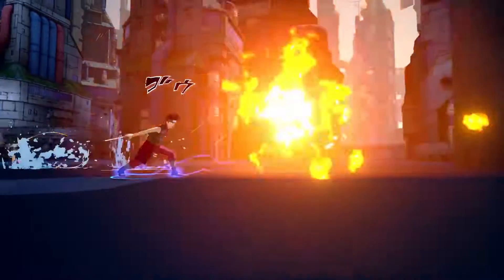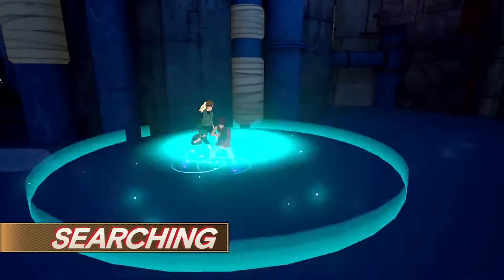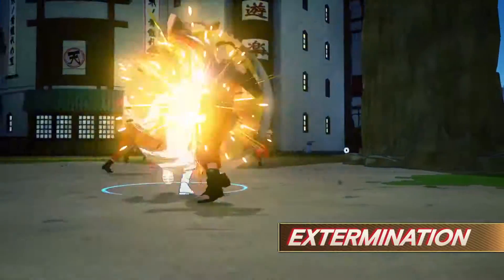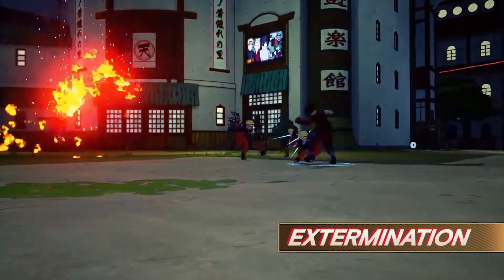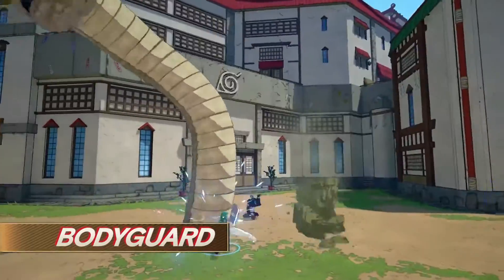There are different types of missions to choose from. Searching: avoid traps and obstacles to obtain the missing item. Extermination: take down multiple enemies that appear on the map. Bodyguard: protect your ally and lead them to the designated location.